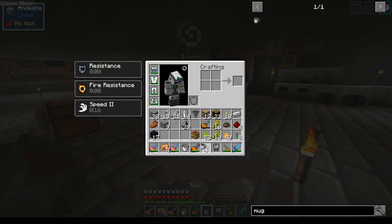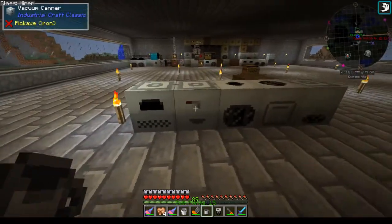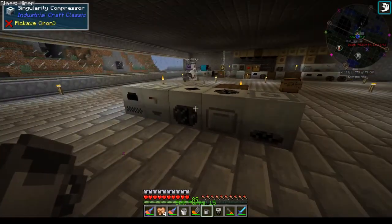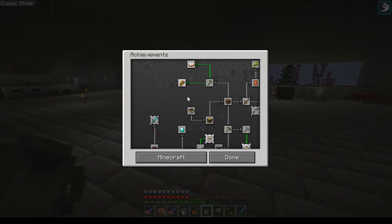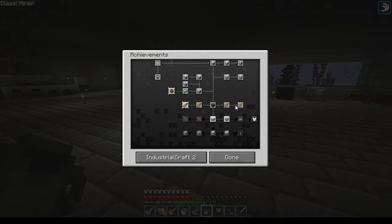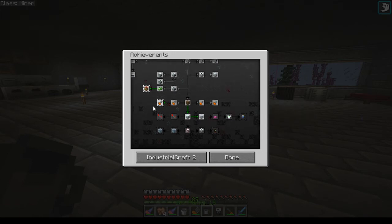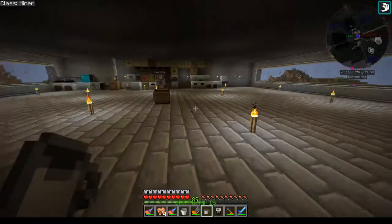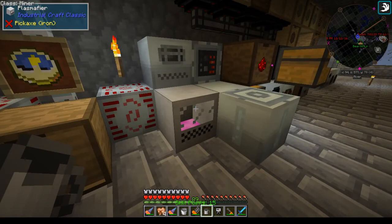We've just been doing some testing. I made all the machines over again — these are the upgraded versions. I wanted to get all of my achievements done. I've got the ones for Industrial Craft, I still need to get a creeper kill, and then I've got to start doing the bottom ones. Also I need to nuke myself, and I wanted to show some of the new machines that were added.